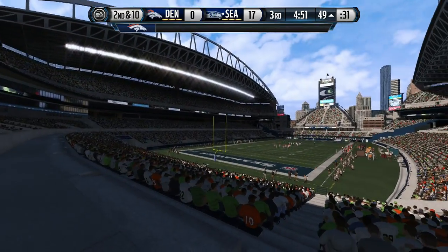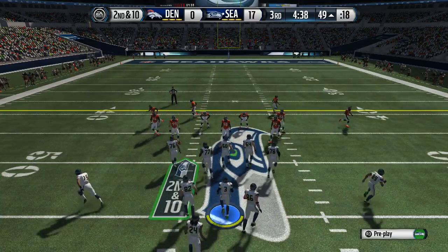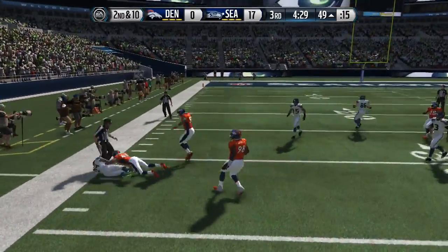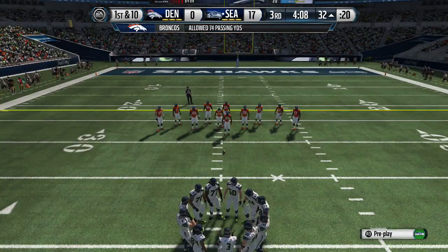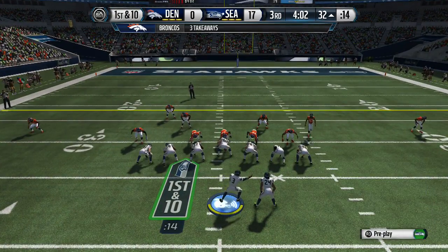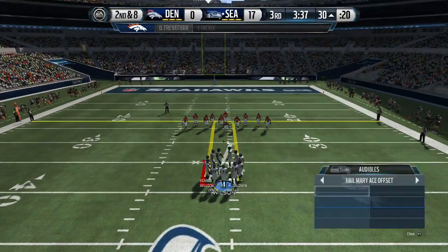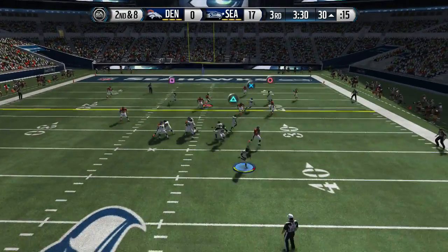We're gonna come out in the ace offset — a nice formation my boy Kevin, who's one of the best gamers in the game, taught me. You can audible to play action end around, it has a nice counter, a nice screen, and the zero-one trap. You can attack all sides of the field from just one formation. It's connected to tight offset, play action, trips tight end, and more. That's the beauty of super customs — you can connect all different formations together, like old Madden where you could audible to any formation you wanted.